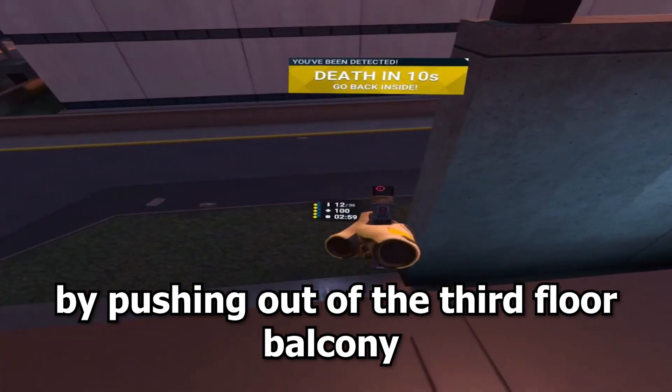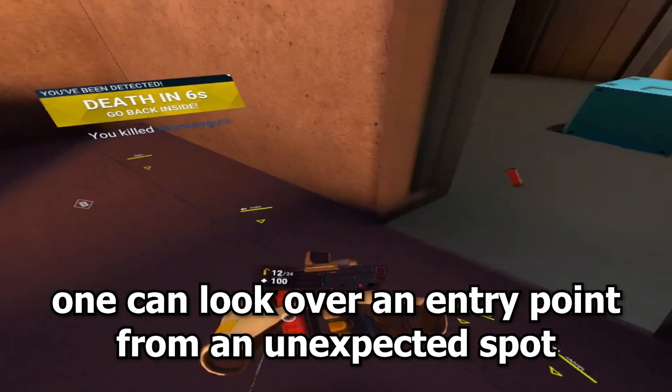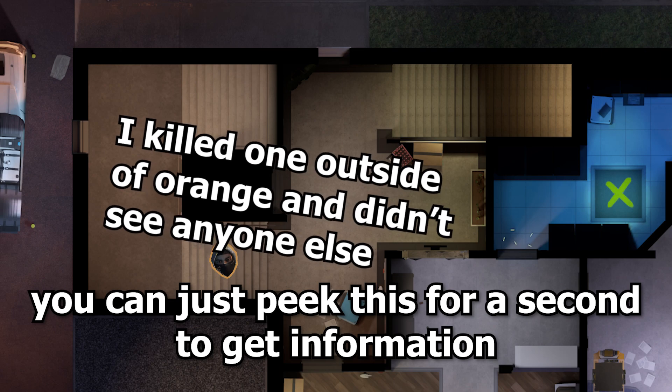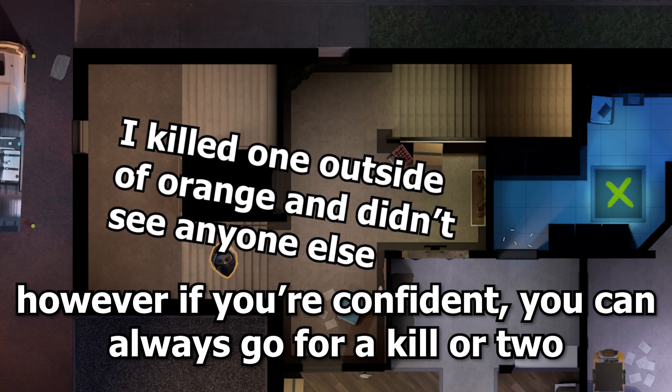By pushing out of the third floor balcony, one can look over an entry point from an unexpected spot. If you want, you can just pick this for a second to get information, however if you're confident you can always go for a kill.